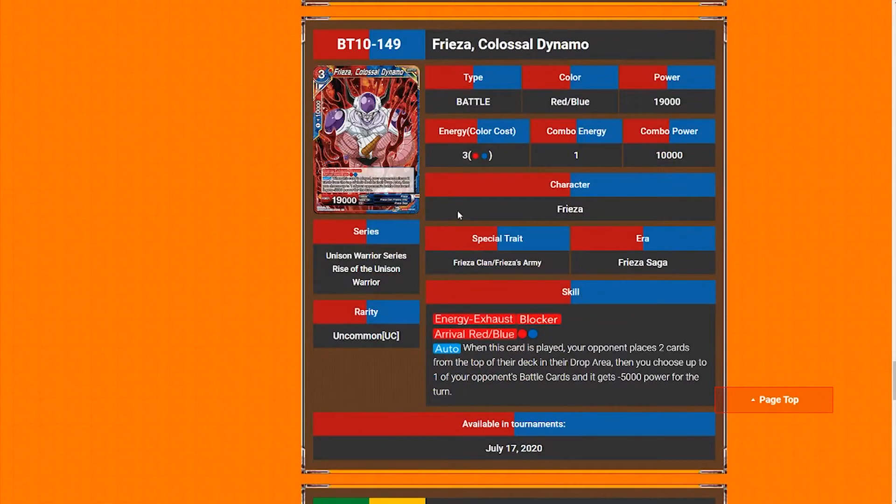Frieza 'Colossal Dynamo' — three-drop, 19k, susceptible to almost every counterplay in the game. Blocker, arrival, blue — for a red-blue and an auto when this card is played: your opponent places two cards from the top of their deck in the drop area, then you choose up to one of your opponent's battle cards and it gets minus 5k power for the turn. I think this is going to be great for Janemba. Red-blue Janemba is actually going to become a thing. The fact that you mill two, get a blocker, and neg something is pretty insane for only two energy. I think it's a very good card and a swap target for Frieza.